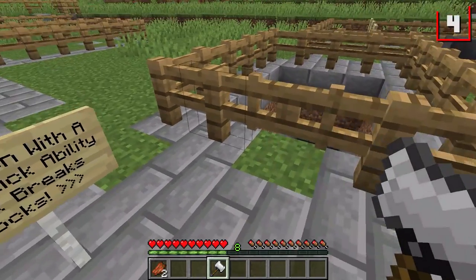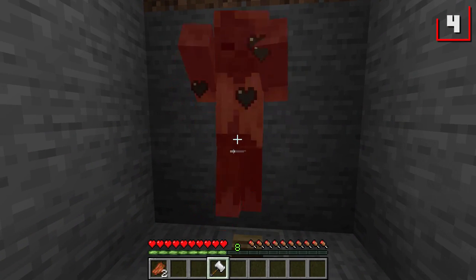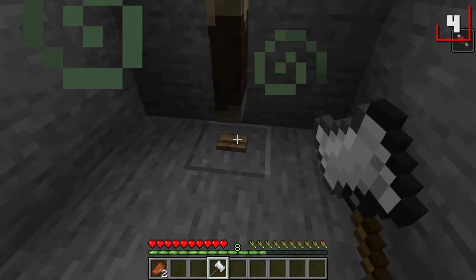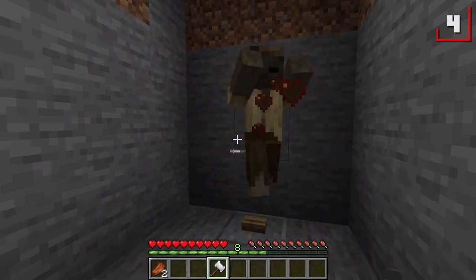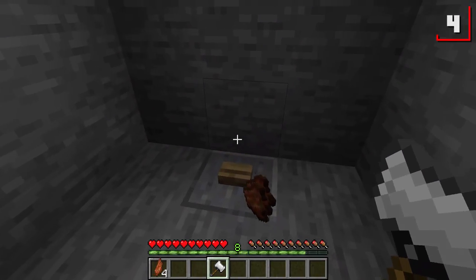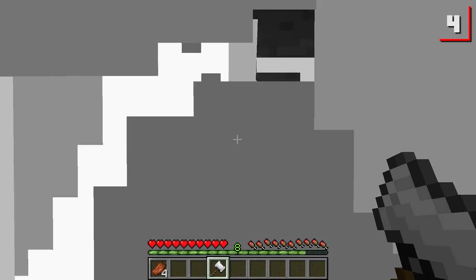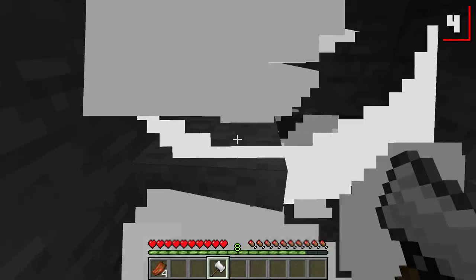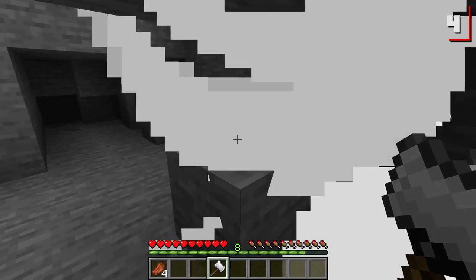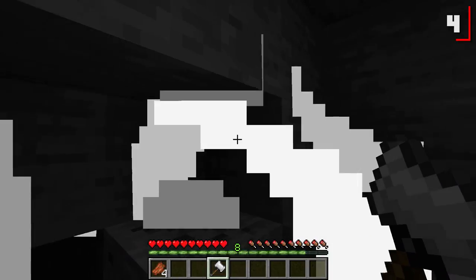More importantly, you can also use it to break blocks essentially at any time — but it doesn't do any durability damage. Let's show the attack damage. Pretty strong — three hits on a husk with no strength, no sharpness. It does more damage than, I believe, a diamond sword, but it's a little bit slower. However, that's not where the magic comes in. Right-click — boom! You can go to town and deal a whole bunch of block damage.